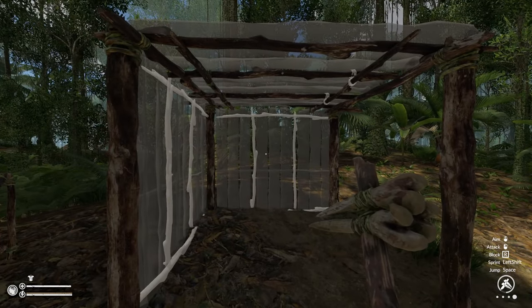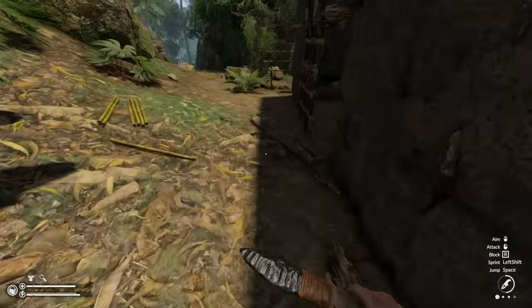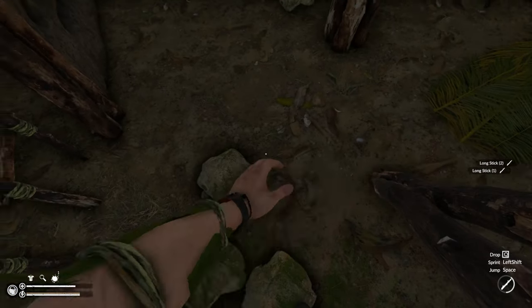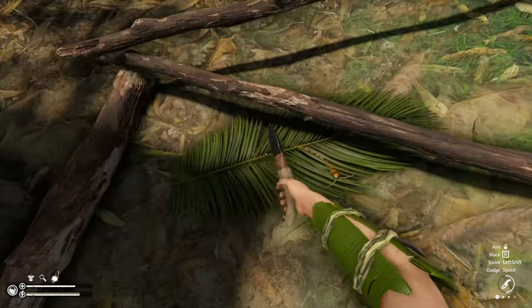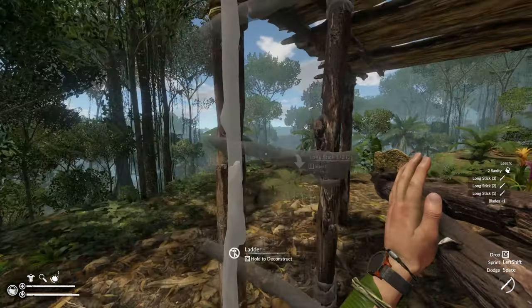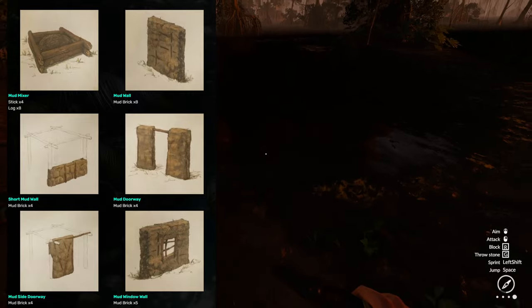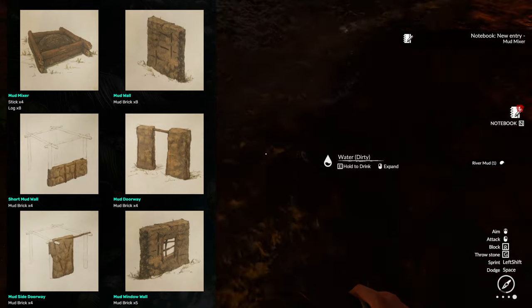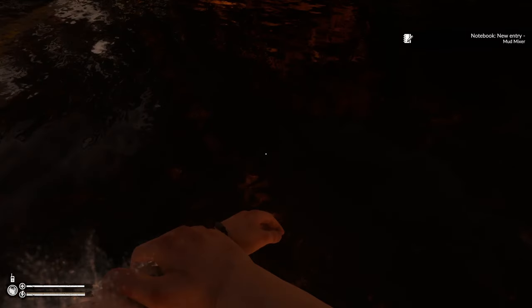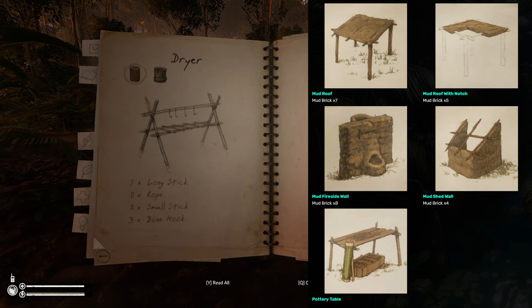If you intend to build a second floor, do not build out of palm or banana leaves, as you will simply fall through. To get to your second floor, you'll have to build a ladder, but those are awkward to use, and if you build more than two floors, there is a non-zero chance you will fall from your ladder and injure yourself. So it's a good idea to build more than one and space them apart. Now, walls and platforms can also be built from mud. To unlock the blueprints for mud walls and roofs, you first have to go to any water body and gather mud, but be wary that you will get dirty from handling the mud and you will need to clean yourself often.